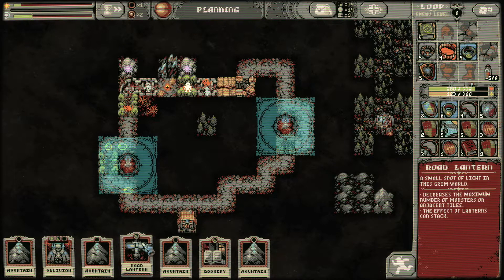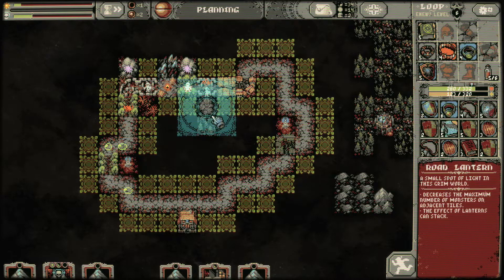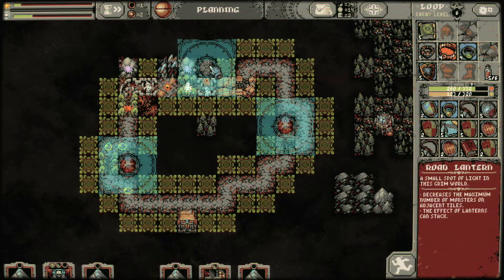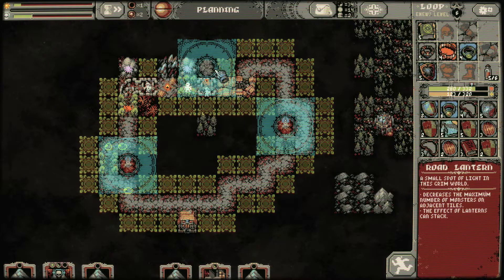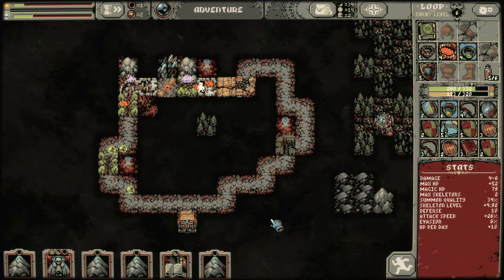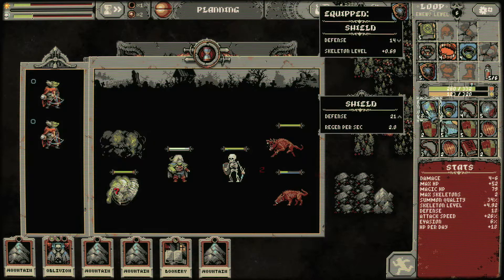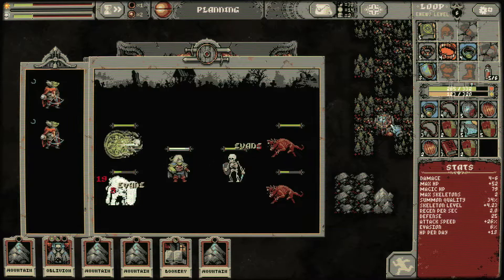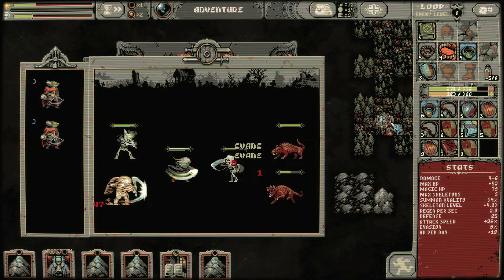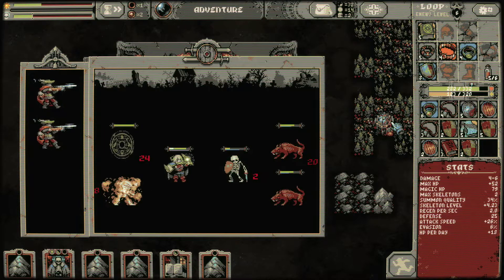I'm going to put the road lantern in here — or should I put it over there? Because I want the blood grove over here. Let's put it over there and see where this is going. Look at this shield — regen per second is pretty good. But the defense is actually way more important. Let's switch to adventure — it's a very high level shield, those are rare and far between.